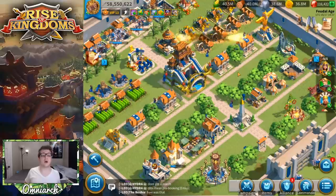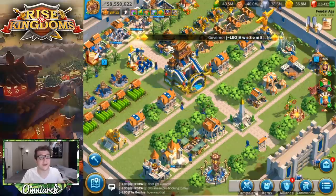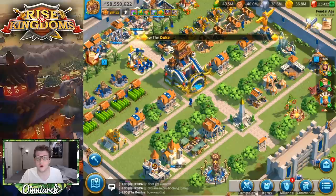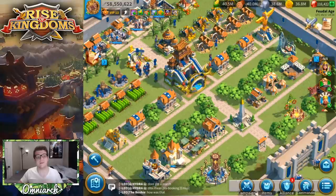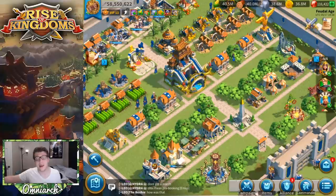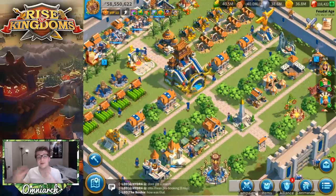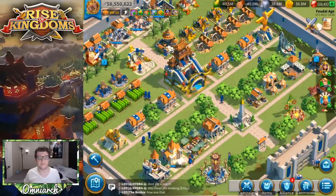Ideally you want more infantry in this army than anything else since Sun Tzu cares about infantry and you may have started investing in his infantry talent tree. The second army in mid game is Pelagius primary with Bybars secondary — or Minamoto if you have him at 5511 or better. You want this to be a full cavalry army. In the mid game, cavalry is the best troop type because they're the fastest, so you have a higher chance of running from stronger players.